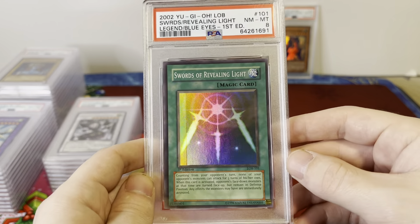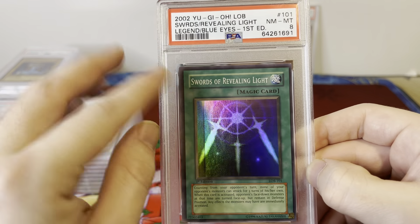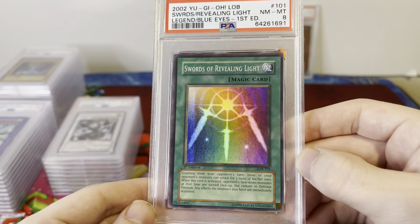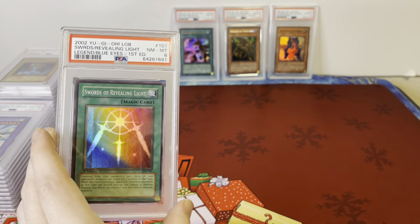Here's a really good one to finish this pile: Swords of Revealing Light, PSA 8, First Edition, with the Holo line. Some collectors pay more for that, some don't. Otherwise a really clean card — PSA 8, First Edition, LOB.